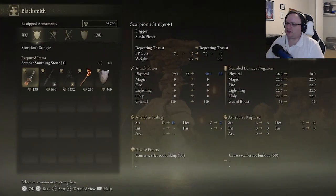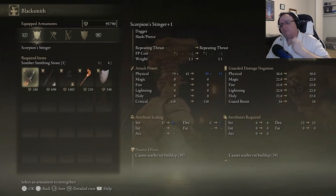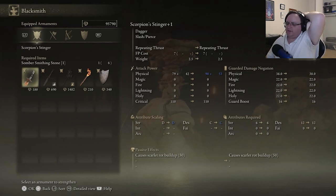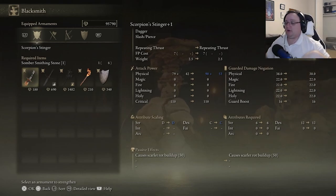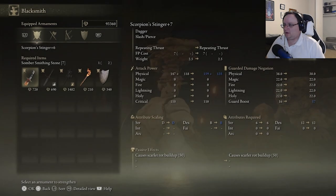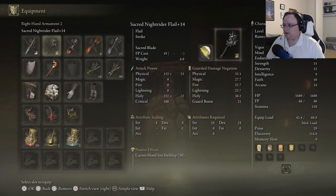The scorpion stinger causes Scarlet Rot buildup. Something must have happened to the void — to Estella the Void. Because it was in a purer form down there — it was not doing any rot shenanigans. I really want a rot weapon. I'm curious what a rot weapon will feel like.